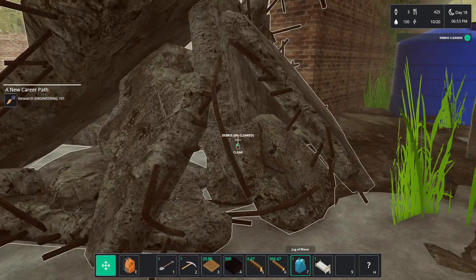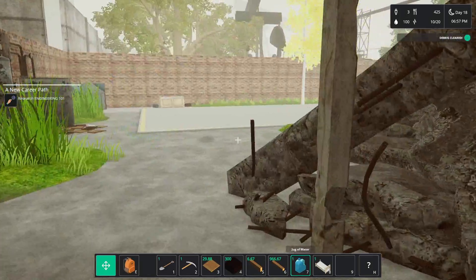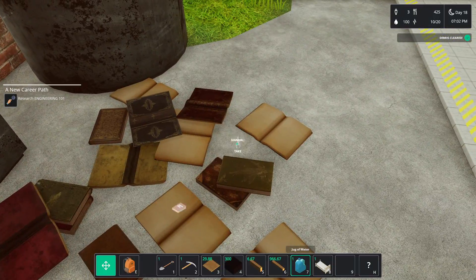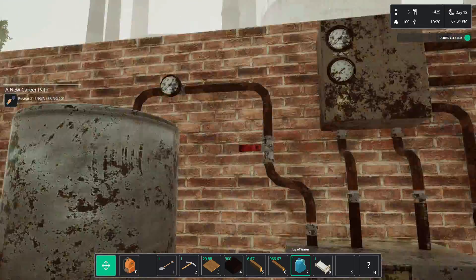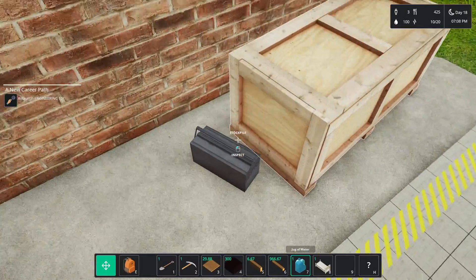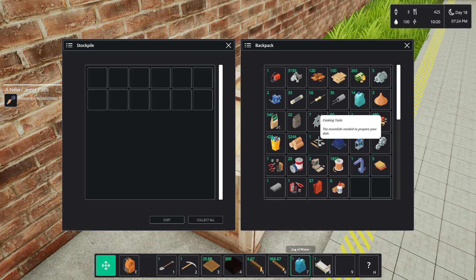That was literally just one side! I think about 5 minutes to clear all that. We got plaster, a new research book, robotic tools. I got a lot of scrap metal while I was doing that — it was like the number one thing it dropped was a bunch of scrap metal. Collect all — we got a bunch of good stuff. Cooking tools.